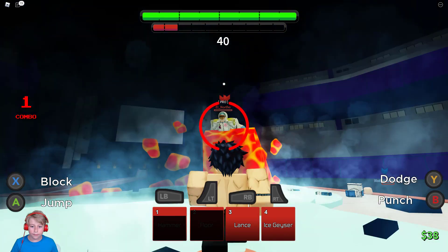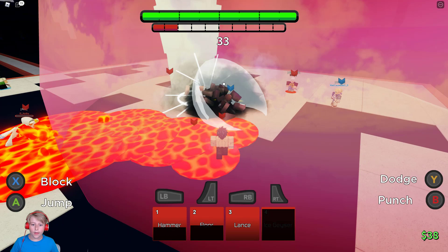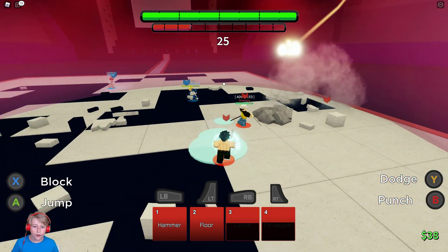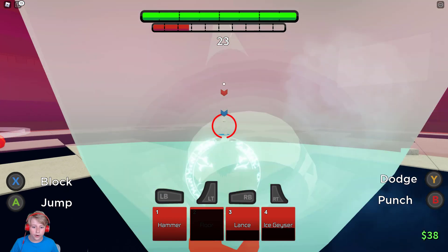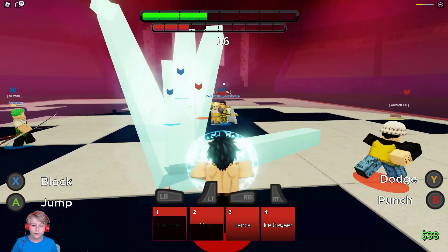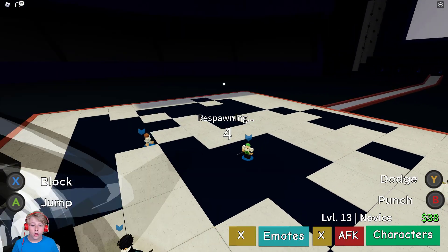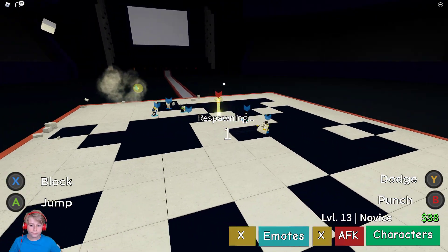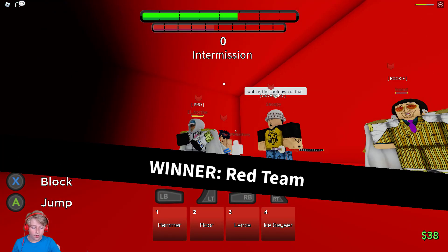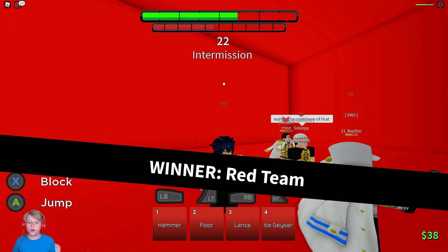Longsword does pretty decent damage. We need to get this Longsword off - come on! Hammer, then Floor - get out of here Saber! Geyser - bam, and then Lance. Floor - dang, missed Hammer. Unfortunately I don't think we can get our special which is sad. Yeah, we couldn't get the awakening. This character is still really good nonetheless - Gray is just so good, we got second place. Gray is one of the best characters and he's definitely worth the price - 1500 isn't that much.